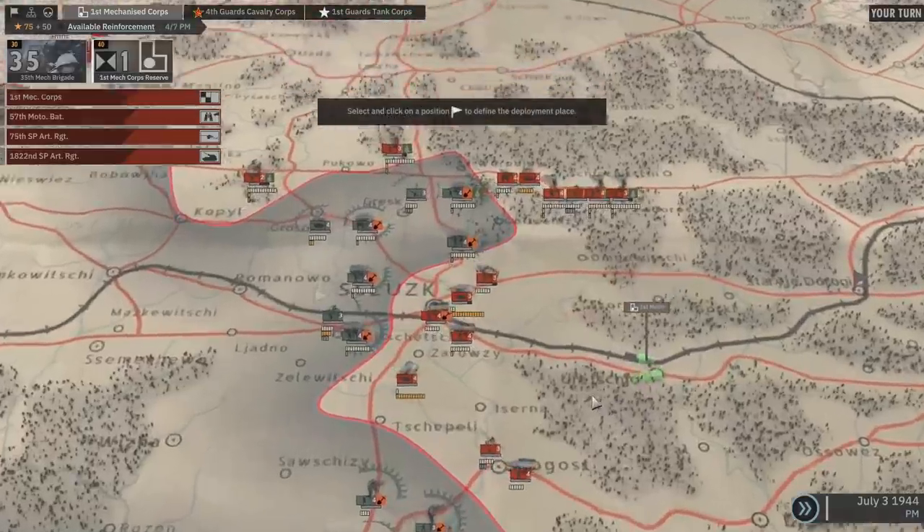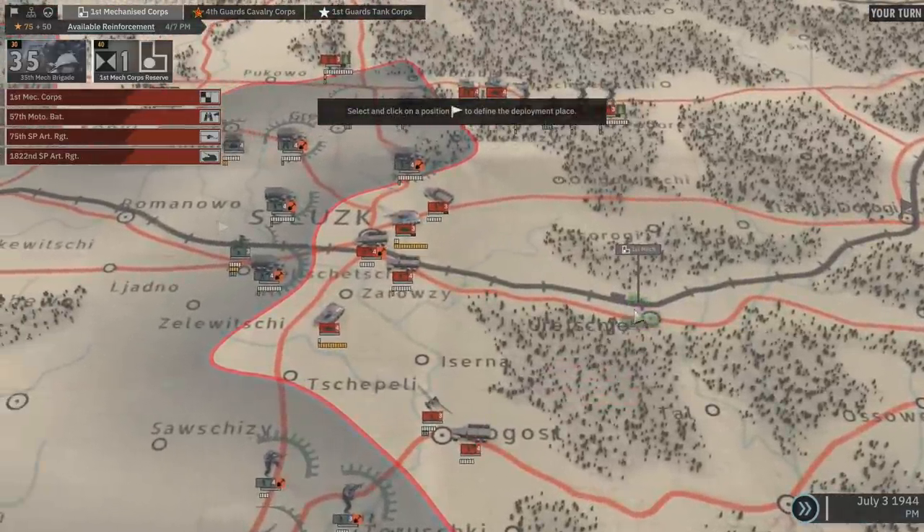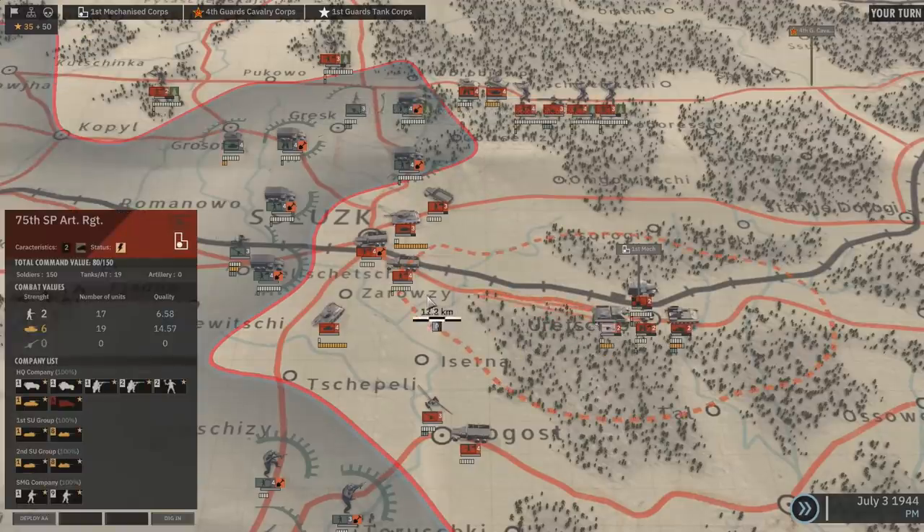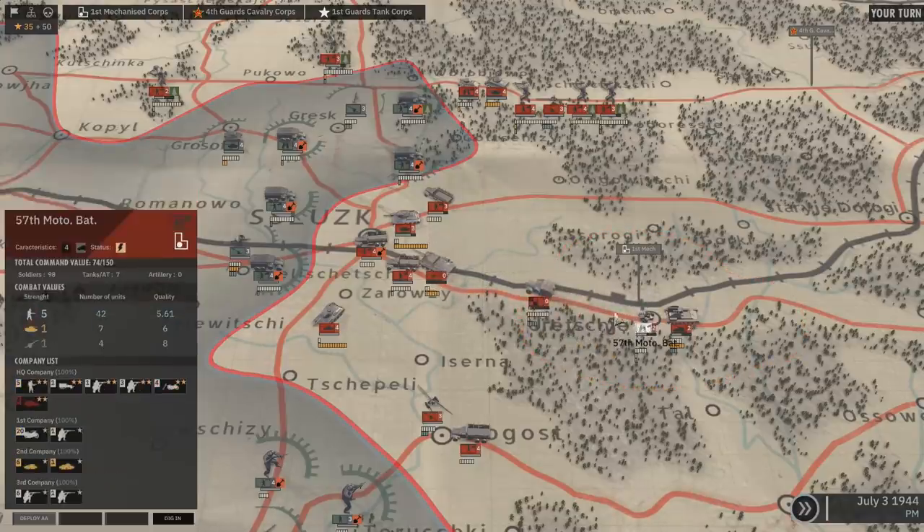As we already have a lot of infantry battalions, we're deploying the 1st Mechanized Corps at this train station. The freshly deployed battalions arrive by train with two action points. We're bringing them to the front line.